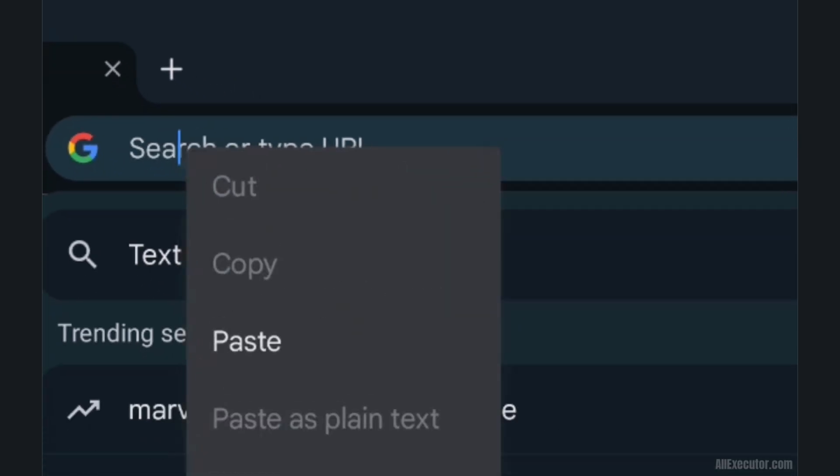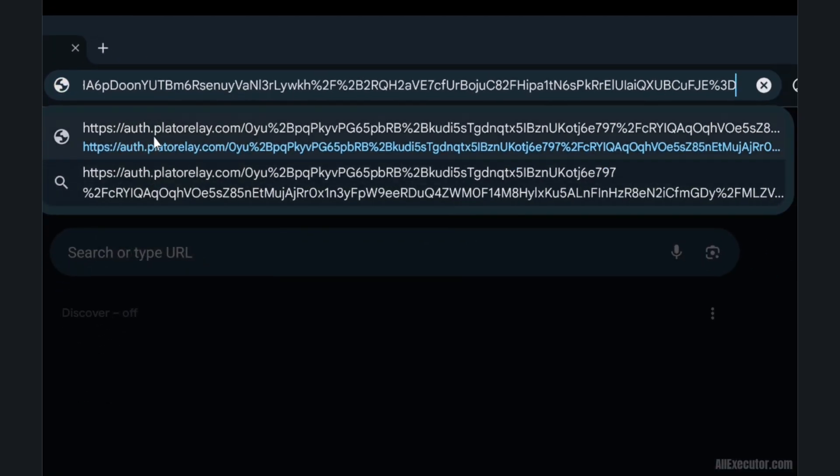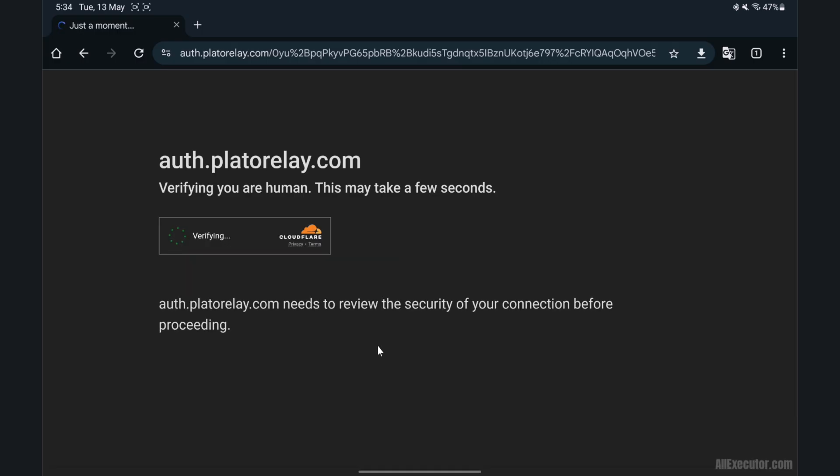The Delta Key link is copied to your clipboard. Open the Chrome browser and paste the link in the URL bar. Wait for the Cloudflare check to complete.